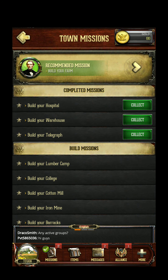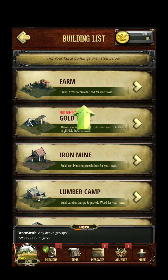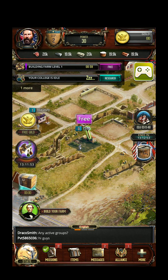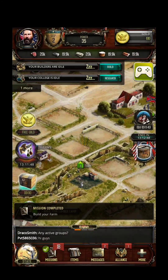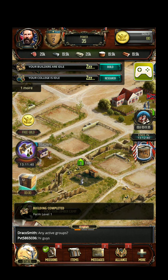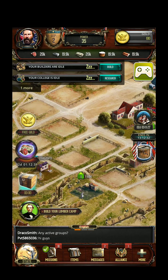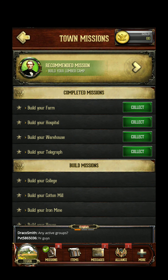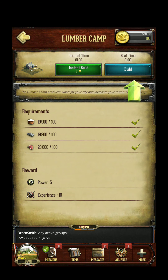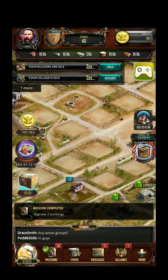Let's see, first mission: Build your farm. I forgot to skip the tutorial. You can fast speed it. The sound effects are very cool in this game. Now build a lumber camp. This is President Davis from the Confederacy. Seems I can fast speed it — it's of course a little tutorial.